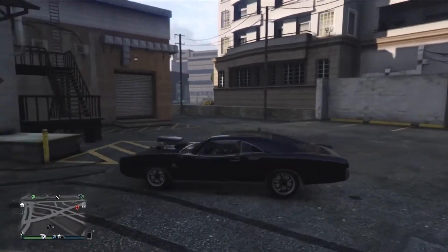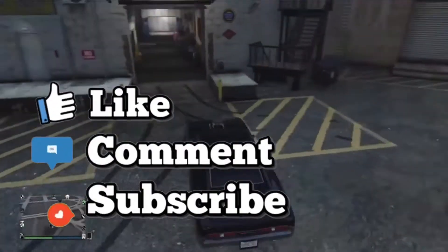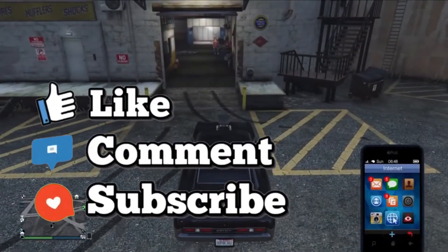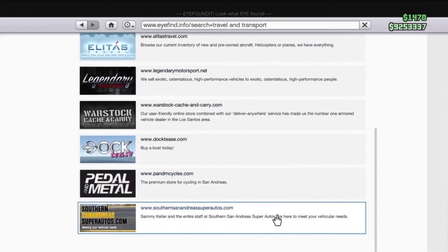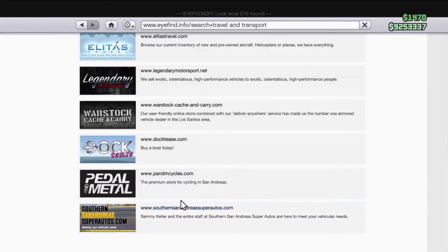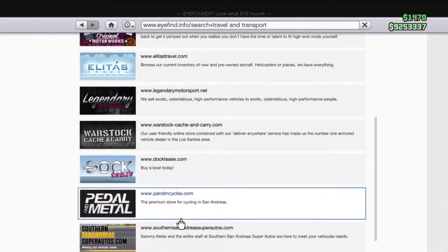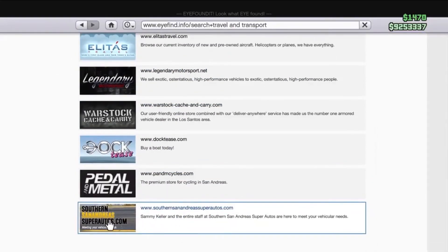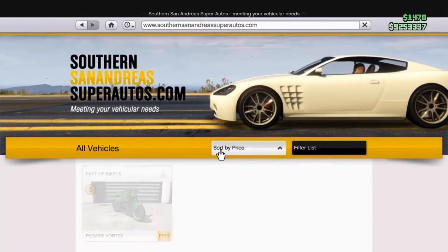Today I'll be showing you how to make Dom's car from Fast and the Furious in GTA Online. To get the car before all upgrades, you're gonna want to go to Travel and Transport and go to San Andreas — it's the bottom one with the yellow writing. Then sort by price to make it a little easier.